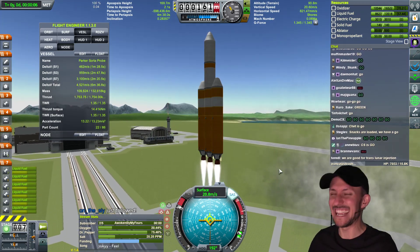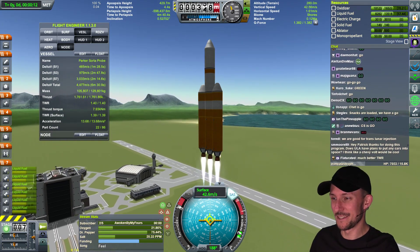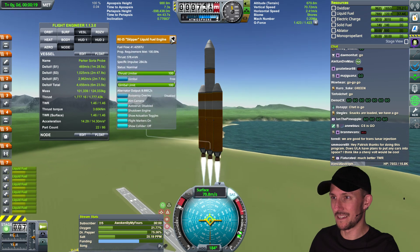Lift off. All right, we have tower clear. Now passing 10 seconds into flight. All three RS-68s looking good in the full thrust mode. Chamber pressure is nominal within family. Seeing a good symmetric burn across all three boosters.